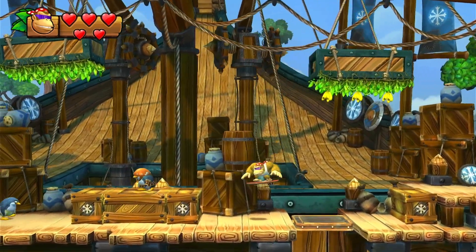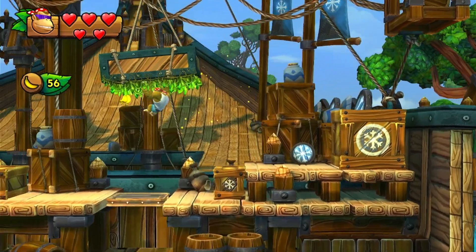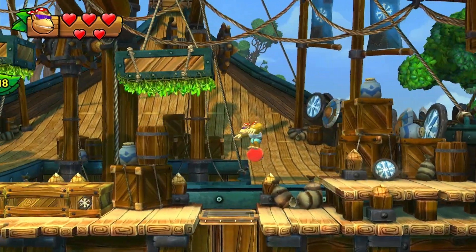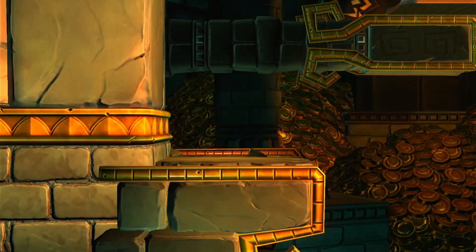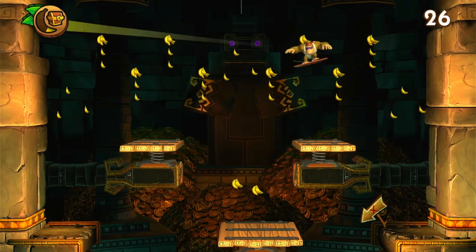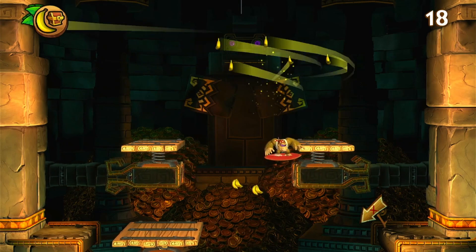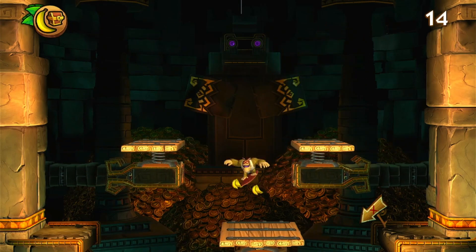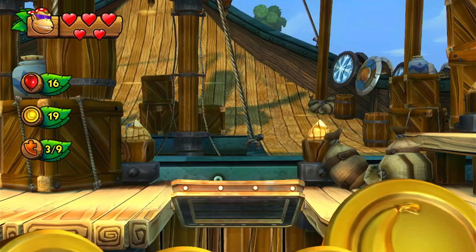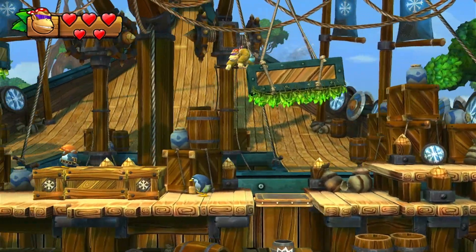You can actually chain hops — after three consecutive hops you get a banana coin for each hop after, and then starting at around seven or eight you start getting extra lives. There's a level later on where essentially the whole level is just hopping on enemies, which is great for farming lives. I'm kind of playing a bit differently than I normally would just because I have Funky Kong and I know I can abuse his double jump.